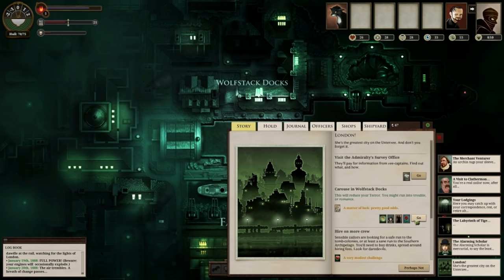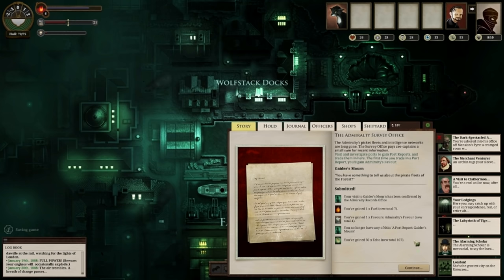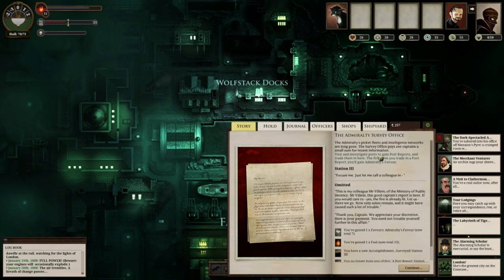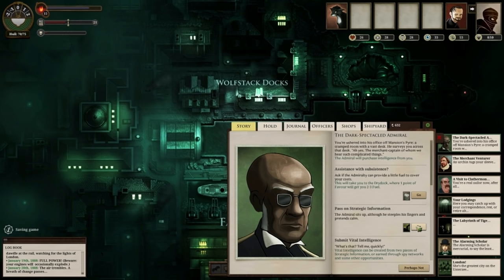Head to Wolfstack Docks and go carousing. What you want to do is meet a lover — keep going each time you come back until you meet someone and agree to meet them. You'll see what happens as a result. Now go hand in your port reports. You're getting fuel each time you drop off a port report as well, so it's a great way to save money. Sold the firkin of prisoners' honey, the bolt of spider silk, and the bales of parabola linen. Then dropped off the strategic information and the port reports. The money's coming along quite nicely — 932 so far.